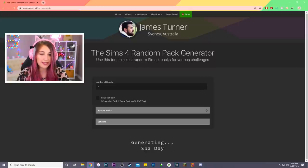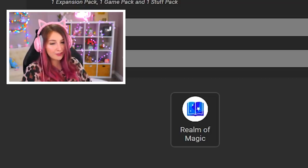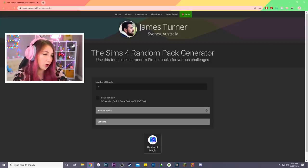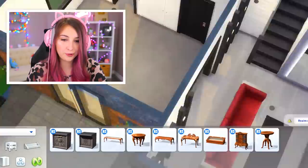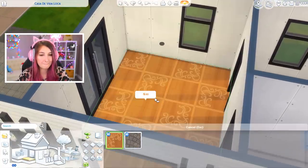Moving on — time for the kitchen. I'm a little scared we're not gonna get so lucky this time. Oh hell no. Realm of Magic for the kitchen. Is that even gonna work? I spoke too soon — it will work. There are cabinets. Is there flooring?